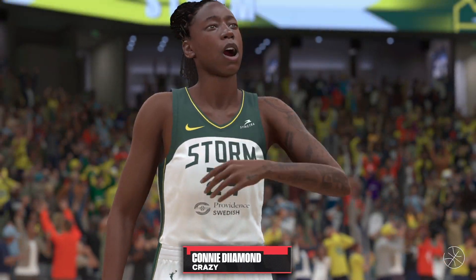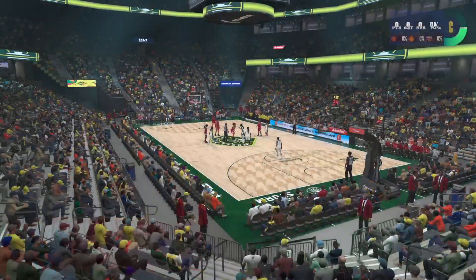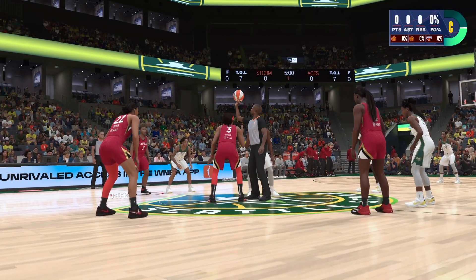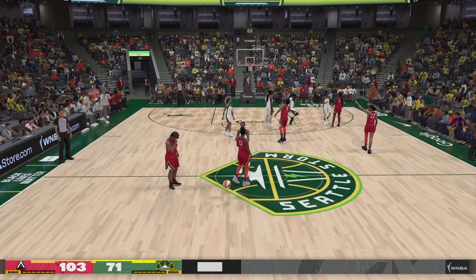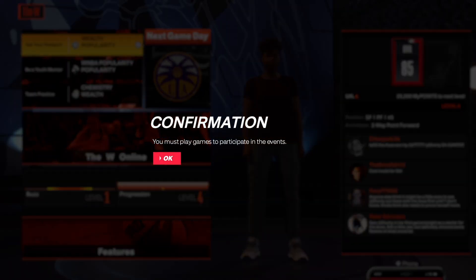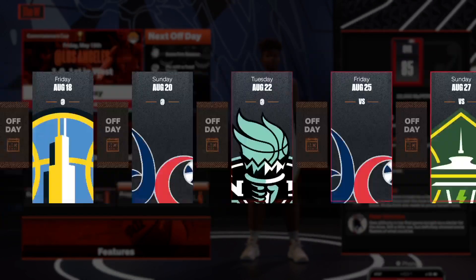We're simming through the whole season because we have to get to Buzz Level 5. It starts you off at Buzz Level 1. I started the first game by accident as you can see here, but as soon as it starts up you can just sim out of it — you don't have to play it at all. Literally just sim one or two seasons, that's all I had to do to get where I needed to be. You can see Buzz Level 1 — you just have to reach Level 5, so just sim the whole season all the way to the end.